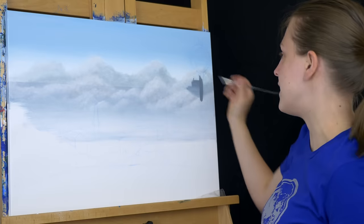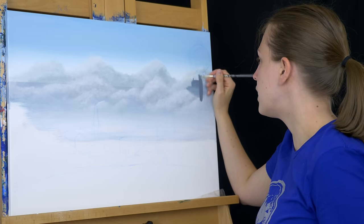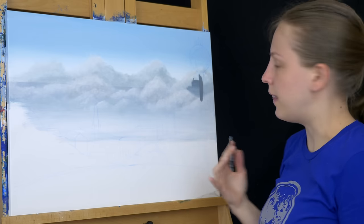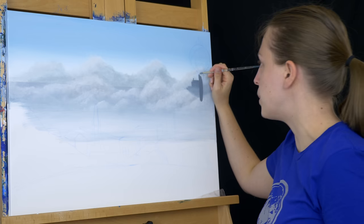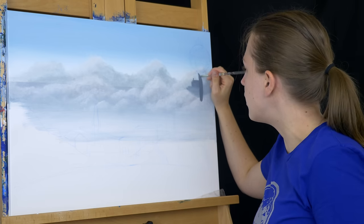My next object on the skyline is the Concord Water Tower. I'm just using a dark blue-gray color and going to fill the dark parts of it in with this first. Then I'm going to bring in some more white, a lighter blue, kind of this one down here. And then I have some rust color, which is just burnt sienna with a little bit of this blue color. So I'm going to use all of these to go ahead and try and fill in this water tower.